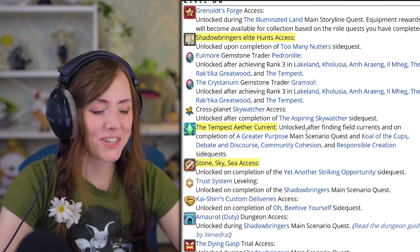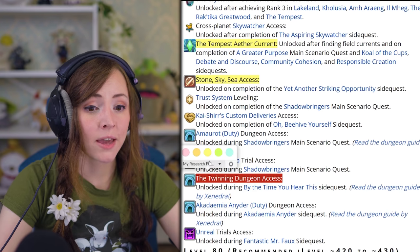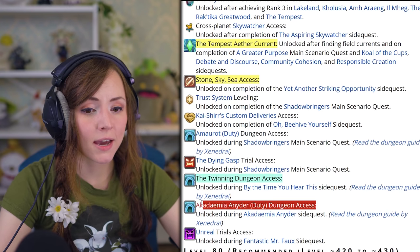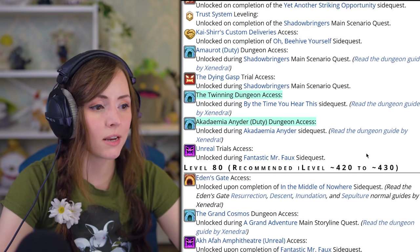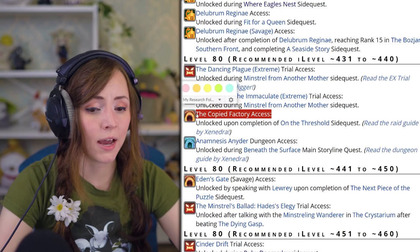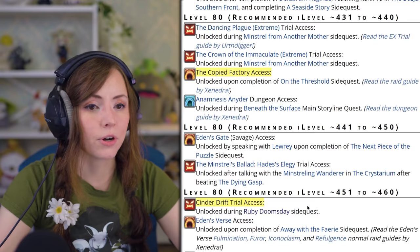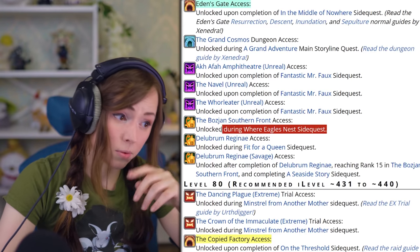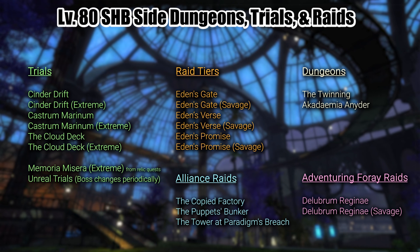For Shadowbringers, there are two side dungeons that you should absolutely do right away because they are amazing: The Twinning and Akademia Anyder. Do not even hesitate — go do those ASAP. There's also the Eden eight-man raid series, the NieR 24-man alliance raid series, the Sorrow of Werlyt trial series, and the Bozjan Southern Front content — which is all related to getting your relic weapon for Shadowbringers. There's a lot here, but now that you're max level you can freely pick whichever you want to dive into first.